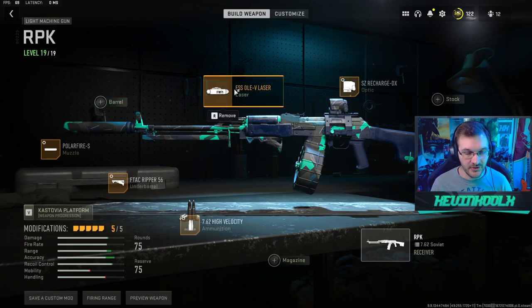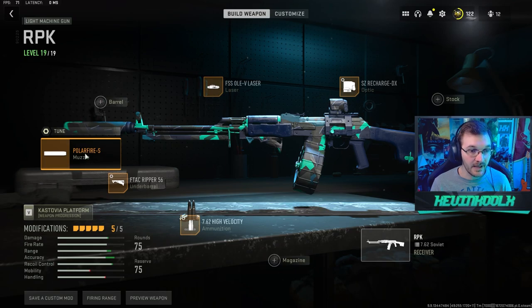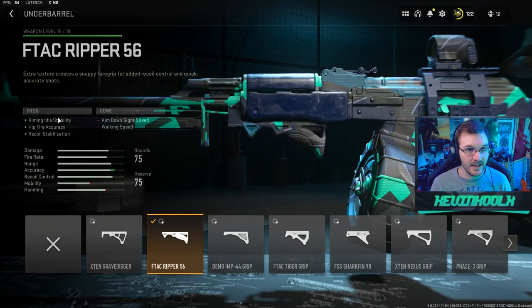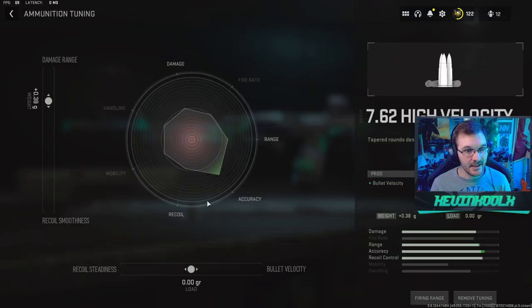They added a laser sight on here, which actually increases aim down sight speed, aim stability, and sprint speed — but your laser sight is always visible. You get the Polar Flare S which does sound suppression, bullet velocity, damage, and recoil management. Same kind of thing with the FTac Ripper 56, whose only downsides are aim down sight speed and walking speed. Then you have high velocity rounds — they increase velocity but reduce damage over range, which you can compensate a little with damage-over-range fine-tuning.